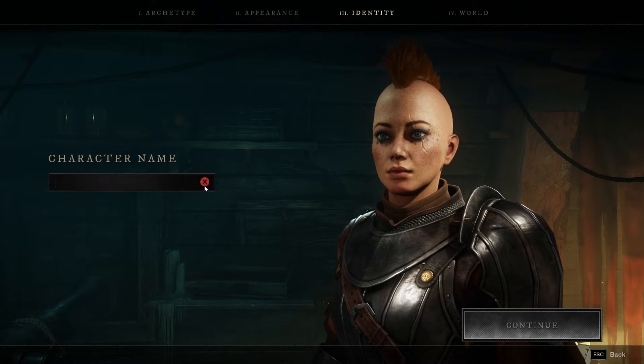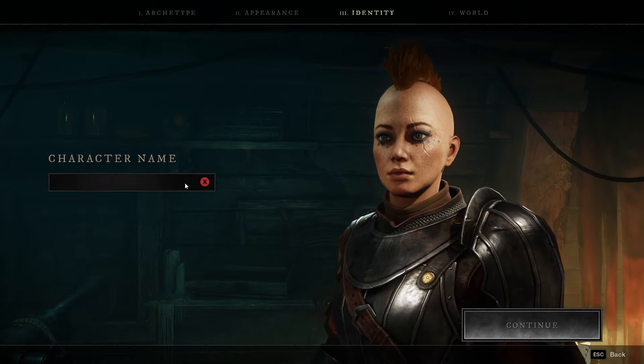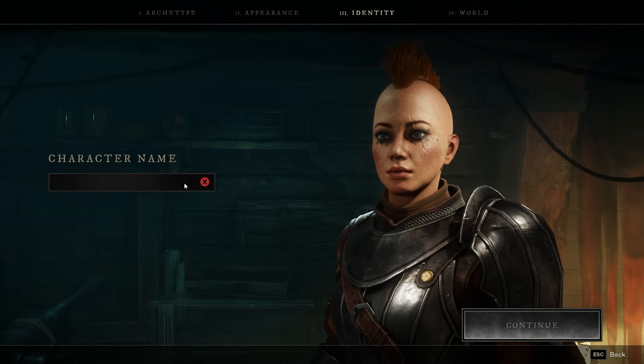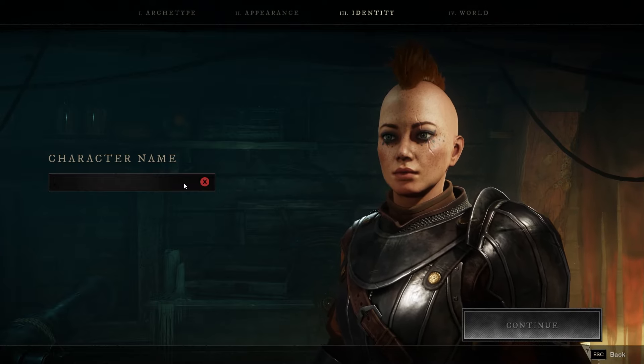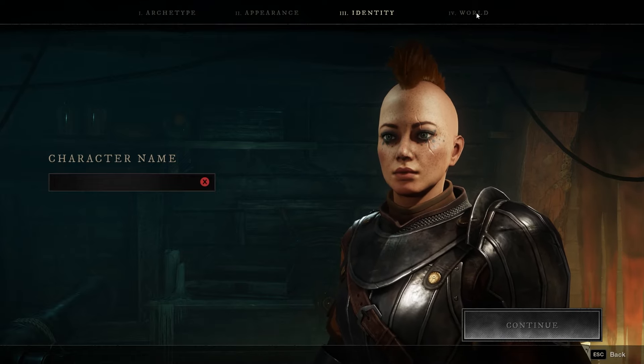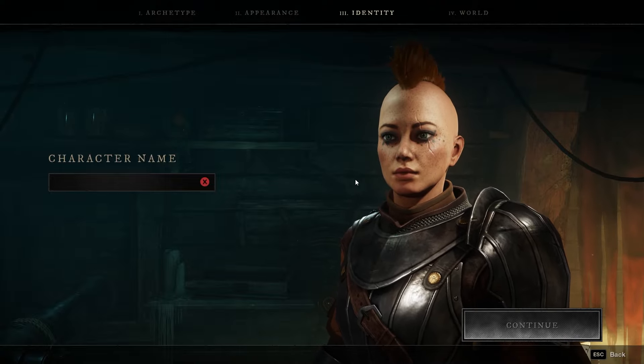Your character identity is basically just your name — it can sometimes be tough to find a name you want, but you can use spaces so you can have a name and a surname. Then your world is just your server selection, and that's that.